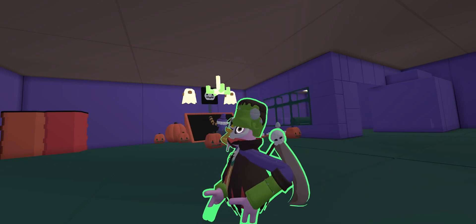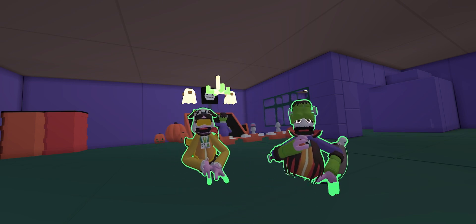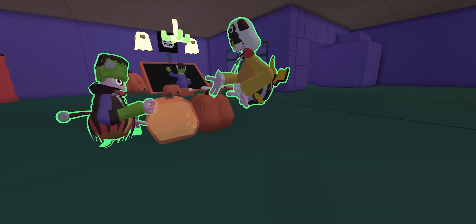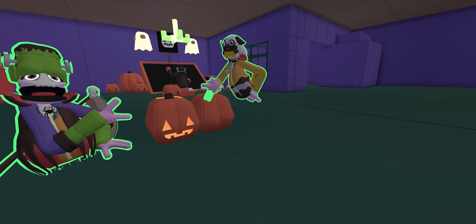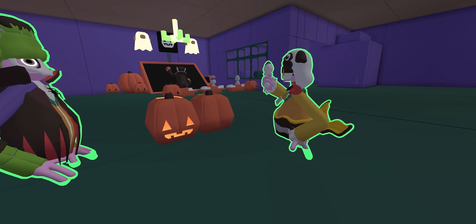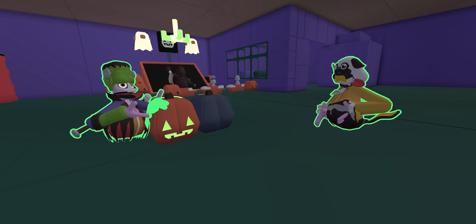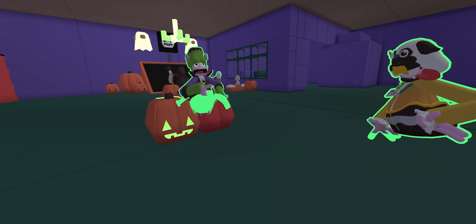The second item is pumpkins. One is just a regular pumpkin and the other is a jack-o-lantern. If you get your paint and paint the regular pumpkin, it can be painted any color on the outside but you can't change the inside. If you paint the jack-o-lantern, it changes the color inside but you can't change the outside.